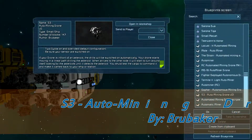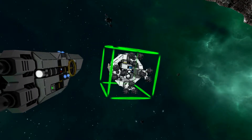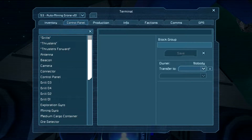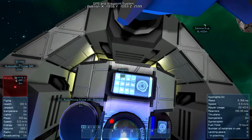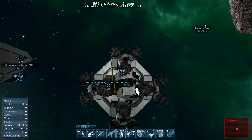The next one I wanted to review is the S3 auto mining drone. Let me show you what happens: I place it down in the world, set the unit to be owned by me, then get into remote control. There are no options here, but look at this — it goes backwards immediately and disintegrates itself. I have no clue what's going on with this vehicle, so let's move on.